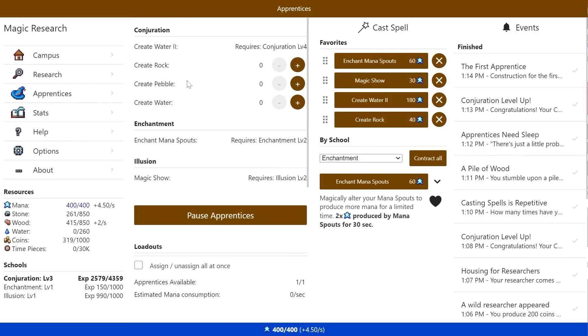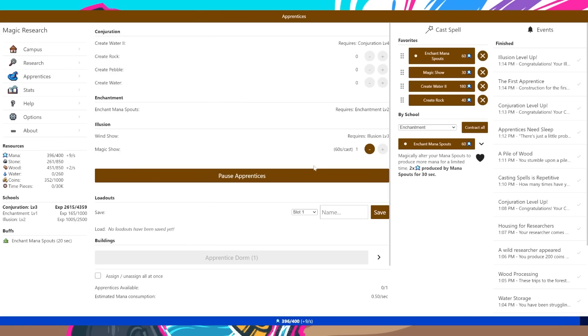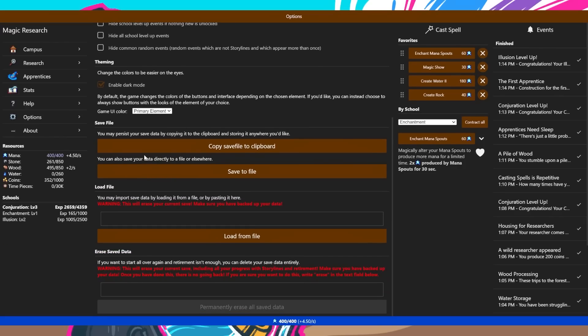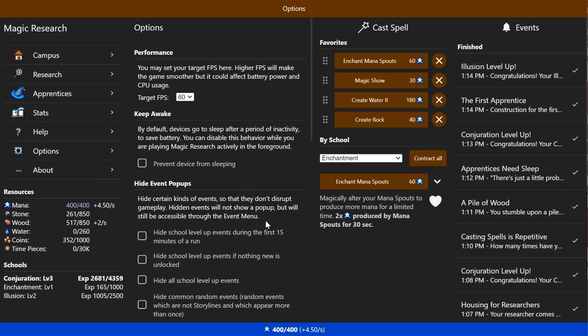Apprentices — we want him to cast something. But I need Enchantment level 2. Illusion is actually going to be very easy. Is there a way I could make this wider? The only problem is it kind of scuffs up my UI a bit. Options — target FPS 60, prevent device from sleeping, school events during the first 15 minutes of a run, dark mode. Ooh, that's nice on the eyes. But I can't make it actually full screen — that's unfortunate. I think I'll just keep it as is; hopefully it won't cut off too much.